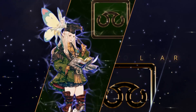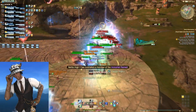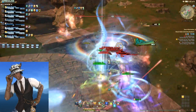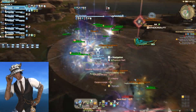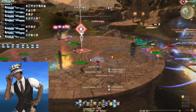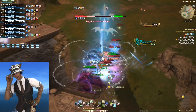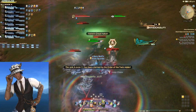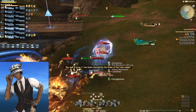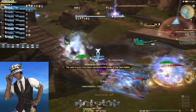My number four pick is Scholar. It provides shields and its Aetherflow abilities to allow your teammates to push with less worry. The strongest thing about the job is that it does damage while healing. The job is designed for you to cast Biolysis or Broil to get Fairy Gauge, and use that Fairy Gauge via Dissipation to heal with Lustrate and Indomitability when AoE heals are needed. You should be using DPS spells for your globals and healing spells for your off-globals when possible. My Healer Guide has a Scholar section if you want more details.